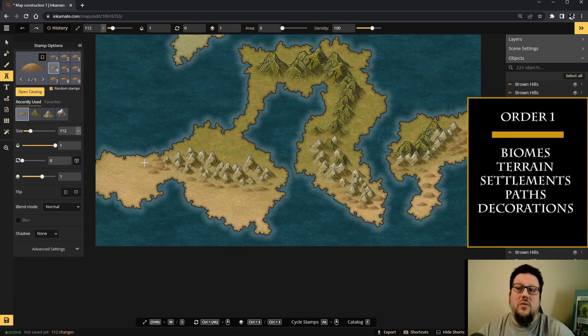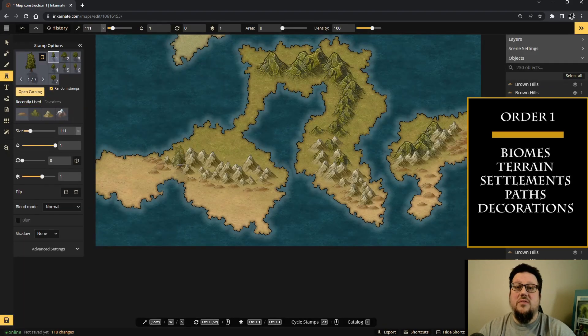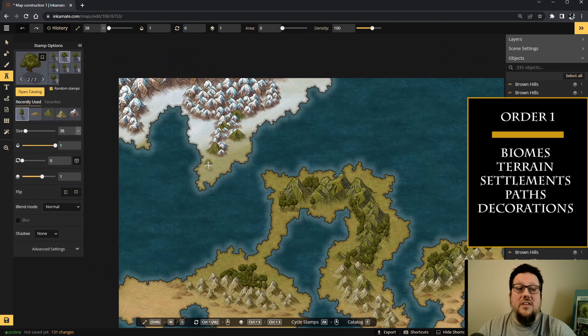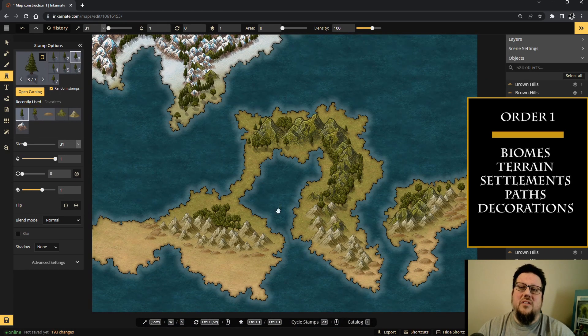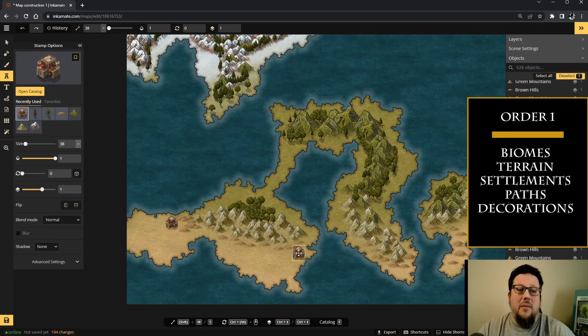If you know that your tundra is going to be a third of your map, your temperate is going to be a third, and your desert is going to be a third, you can go ahead and draw that out, paint your landscape, and have an idea of the proportions you're going to keep throughout the process. It also sets the feel — once you've laid out your biomes, it's going to give you a sense of how the map's going to feel by the time you're done.